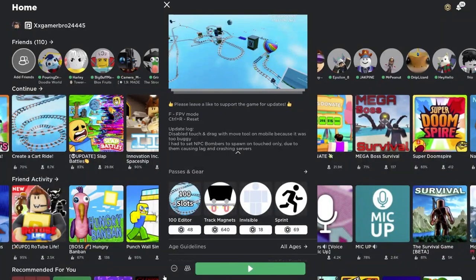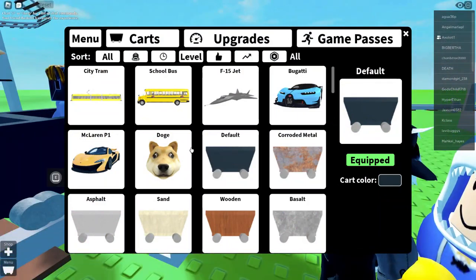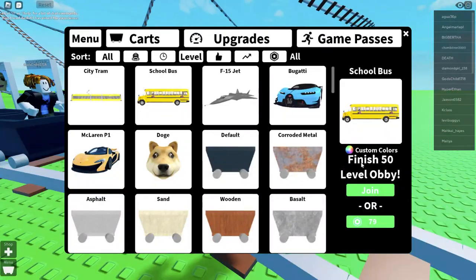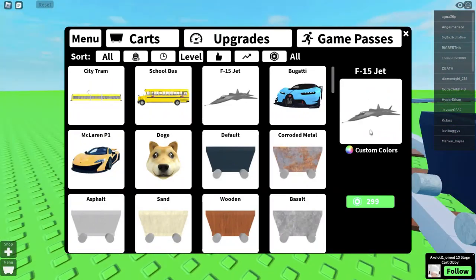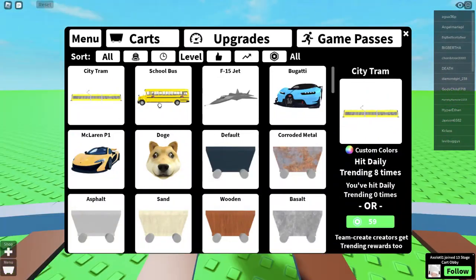Hello guys, today we're gonna be playing 'Make a Cart Ride.' This is a game where you can make your own card and play others' cards. Now I'm at the game and I see there are types of cards - custom colors, finish 50 obby level. So I'm gonna get the bus, it looks interesting.